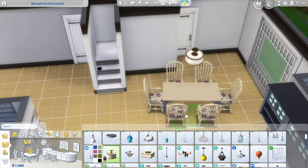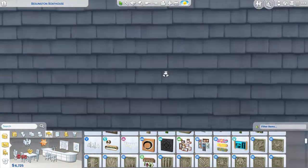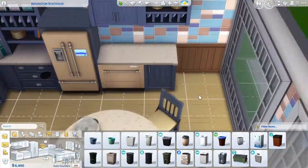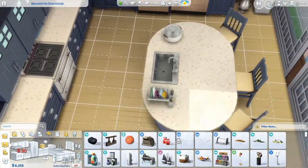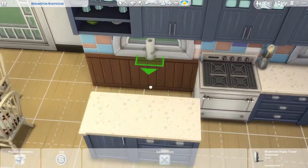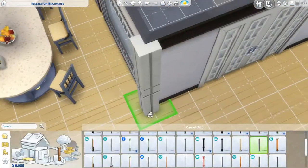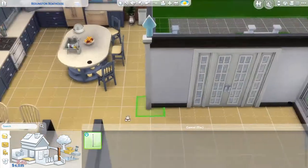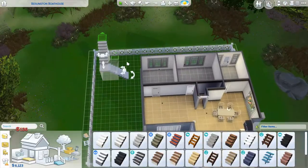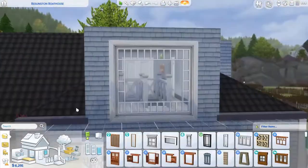I was going to use a bigger table but couldn't get it to fit. So we have six seats instead of eight or ten on the other ones. But it's a small house — you don't need to have ten people over at once. That's ridiculous. Who even has ten friends? I have no friends other than my cats. I just realised I forgot to add in the decoration box from Seasons — it's less than 200 simoleons, you can add it in.